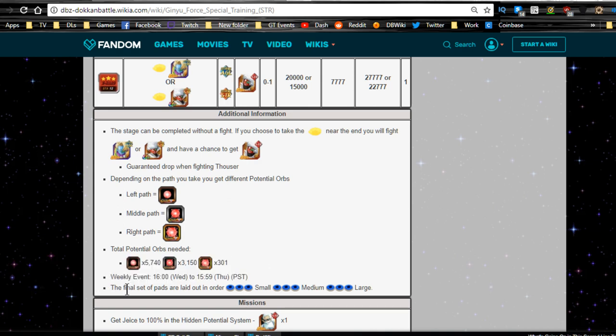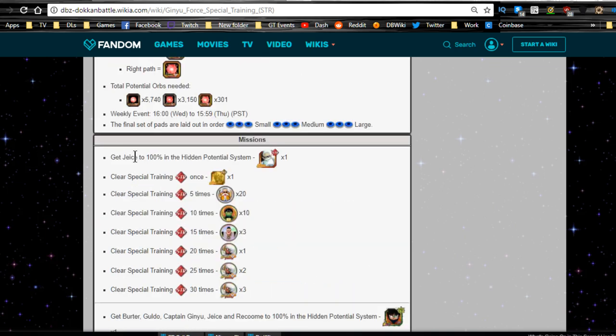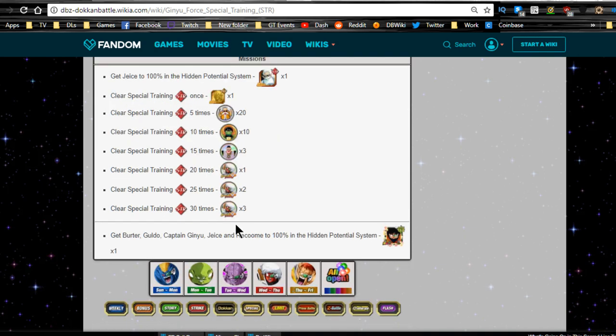Weekly events — it's available every week. The final set of paths are in this order: small, medium, large, just like everything else. Once you get him 100% of the hidden potential system you get one Grand Elder Kai, which is cool for strength units, and you get all these other units. You need to clear it at least 30 times in order to get the medals to Dokkan Awaken him — there's no other way to get these medals at this time. And you get Burder, Guldo, Captain Ginyu, Jice, and Rakum all to 100% of the hidden potential system.